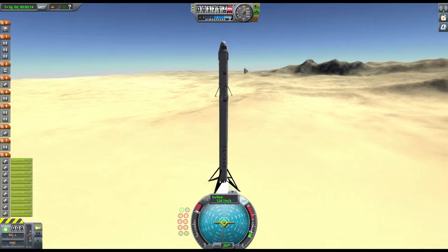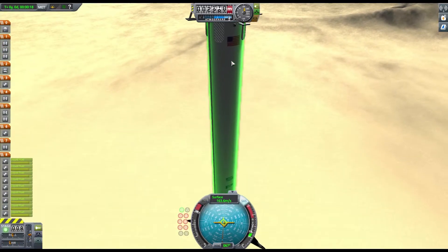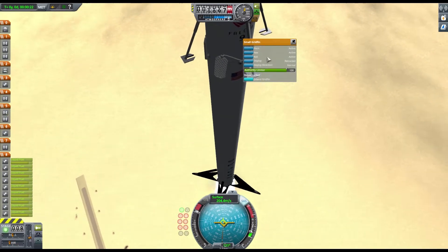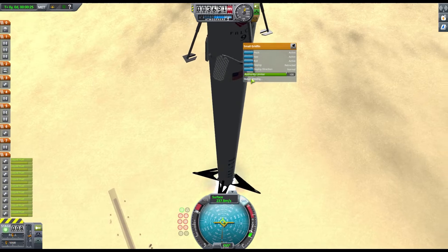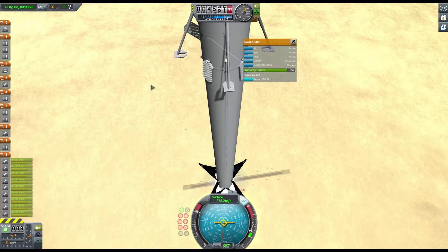It's already wobbling a little bit — that's not good. Woah, it's got this weird thing... I don't know what these are. These are grid fins — they extend. What do I reckon about those?